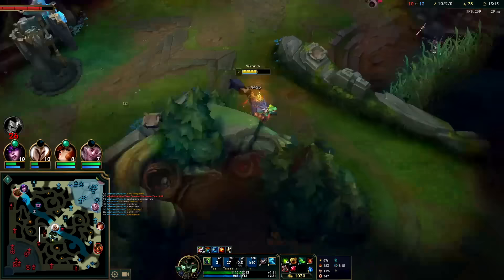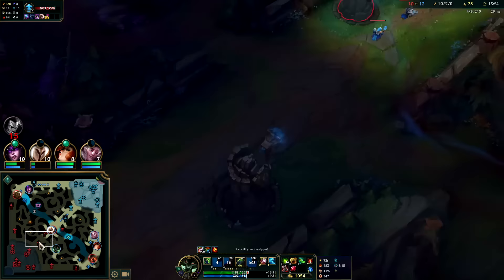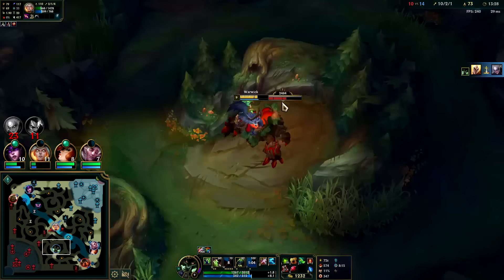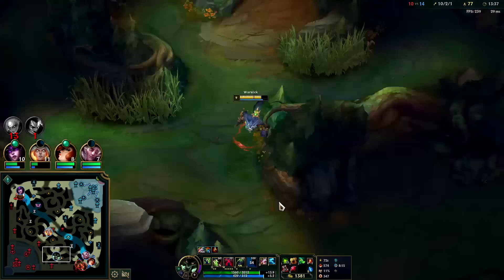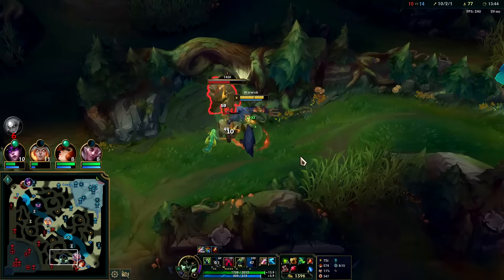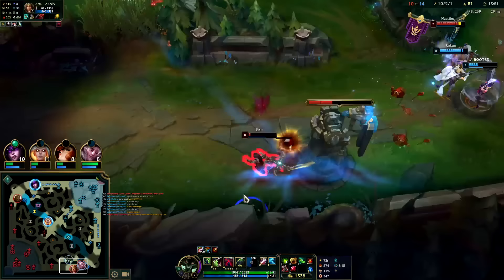I have blood scent on her, gotta keep a close eye on it. I'll go for her red buff while I can see where she's at. Nice, Kel picks it up. Never fight Kel when you're low on health - one of her main abilities is an execute that does more damage the lower your health is. It's also an auto reset so she quickly hits you with an auto and then the execute. That's how Kel gets a lot of kills - people miscalculate her damage and suddenly she knocks them out.